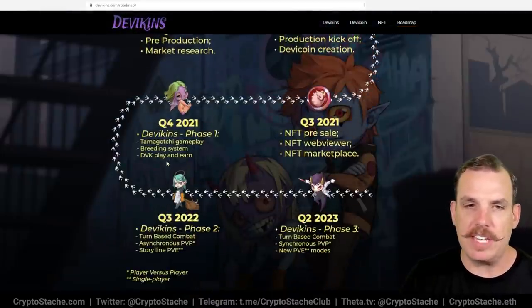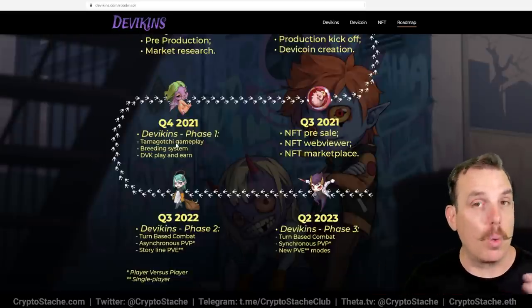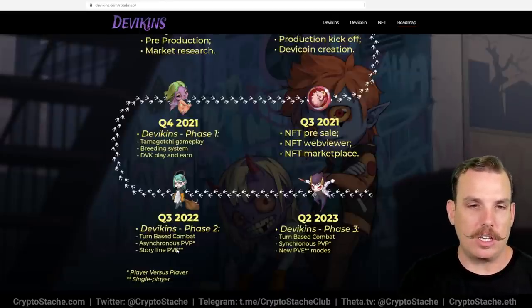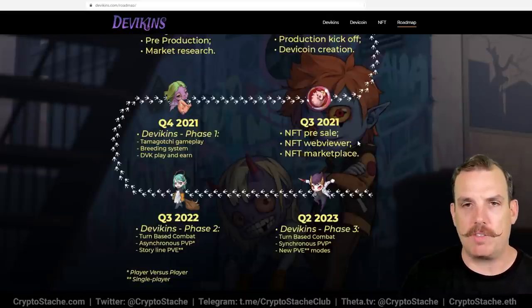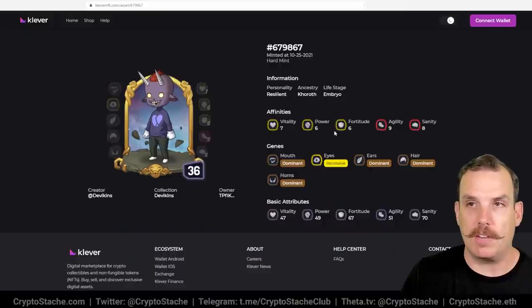They have a breeding system, DVK play-to-earn, and that Tamagotchi gameplay where you're actually growing and breeding your Devakins. Later on, in Q3 2022, you're going to get turn-based combat, asynchronous PvP, and the storyline PvE. So the main gameplay is coming out a little bit later this year. Definitely a good time to look at Devakins and get on board with these really cool looking NFTs.